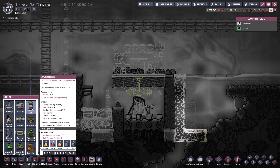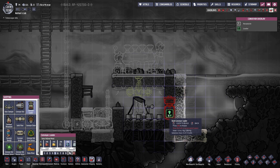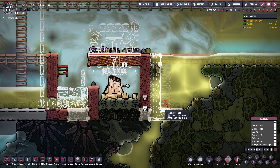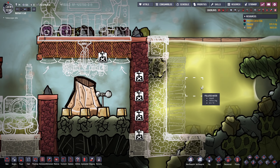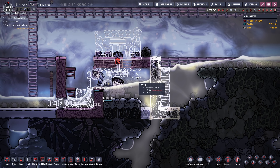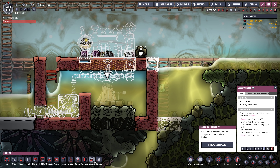Another thing we're gonna need is a conveyor loader, and we also need to make this out of steel. We could put this right above the aqua tuner. Actually, maybe we wanna put this on the other side — that would probably make more sense, so we also have to destroy at least these two tiles. I'm gonna destroy everything and let the polluted water do a little bit of a cooling job. It's still 800 degrees in here. So far, so good. We still have 4.4 cycles — we're actually making good time.